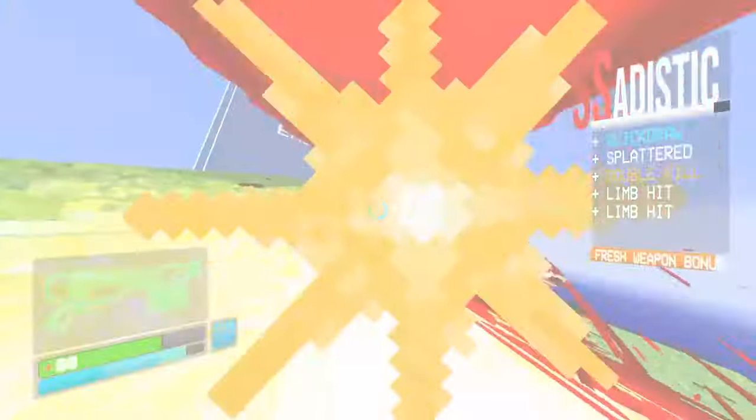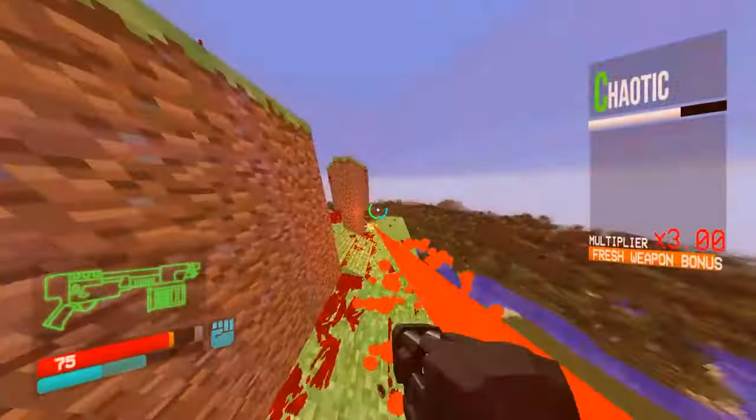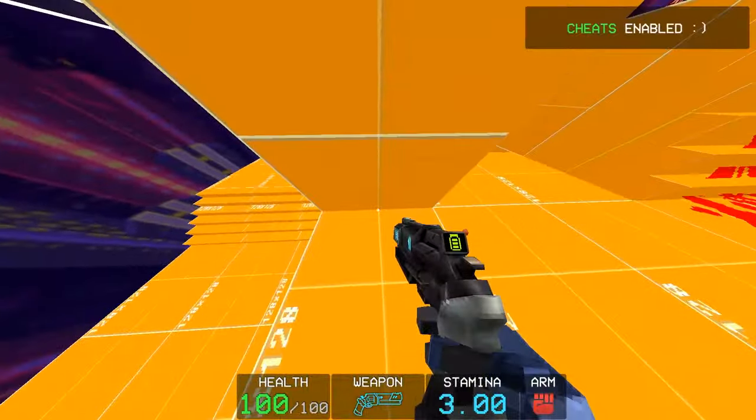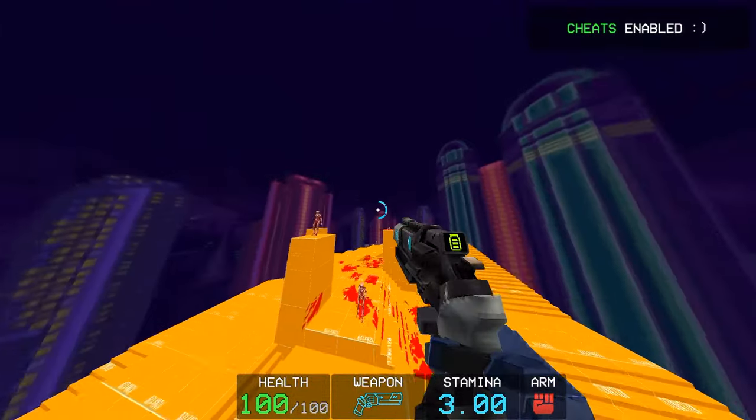Minor visual spoilers ahead. Alright, before moving into the main technique, you need to know what a slam jump is. It's really simple. You perform a slam while in the air, jump when you hit the ground, and you gain an even greater height on your way back up.